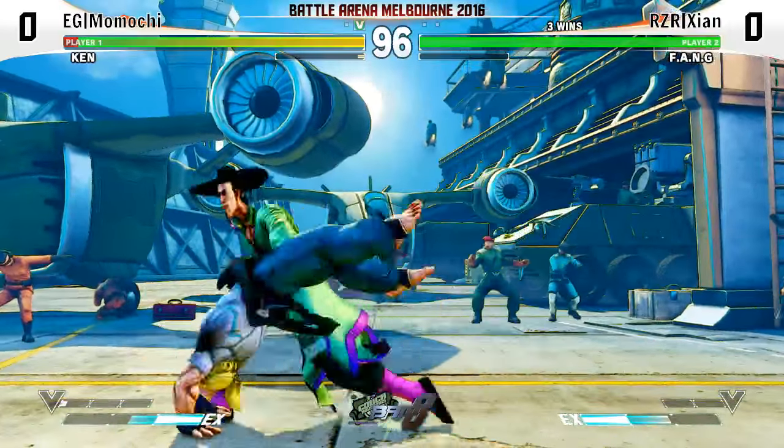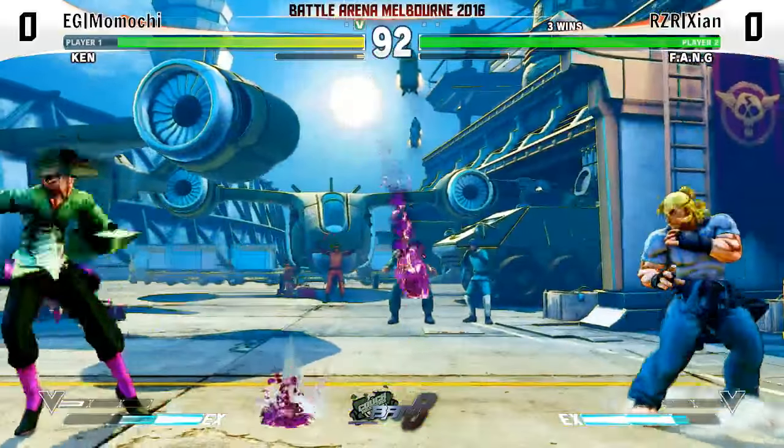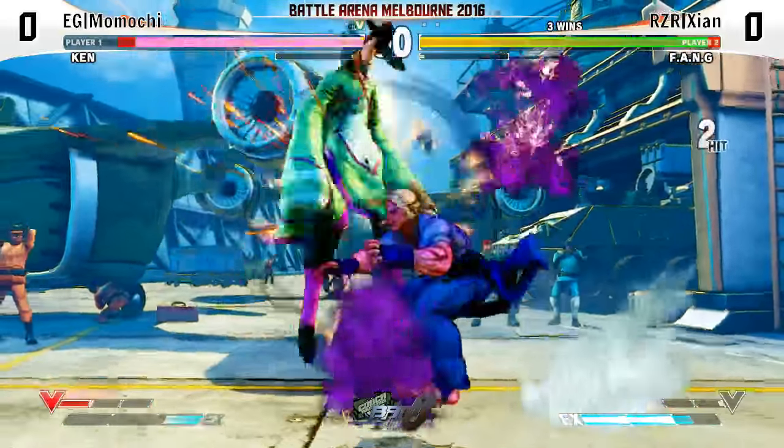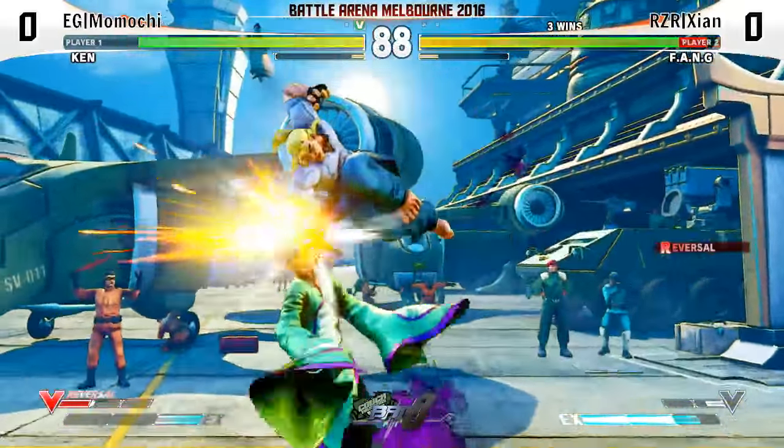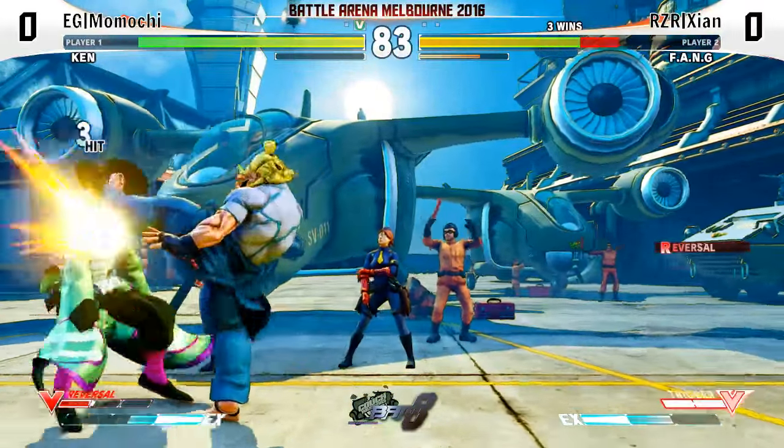Nice anti-air, sick anti-air, and the throw. Super tricky — he was like inside, on both sides at once, like the alien inside. It came out from the stomach. Chest buster.